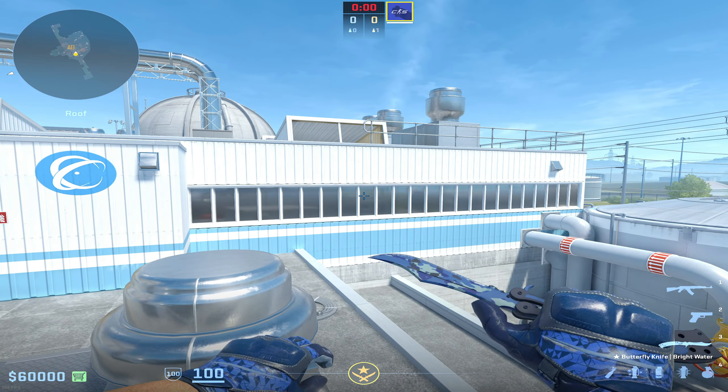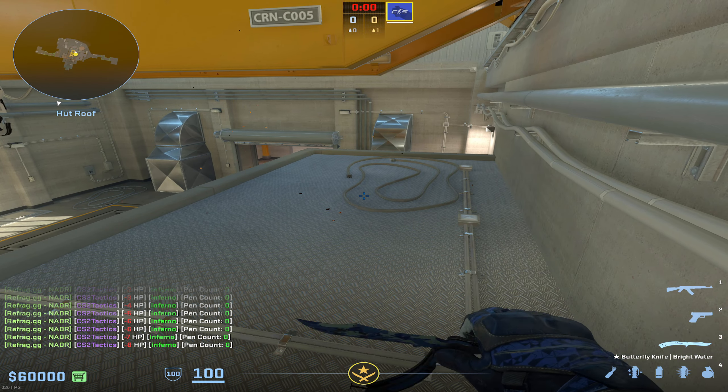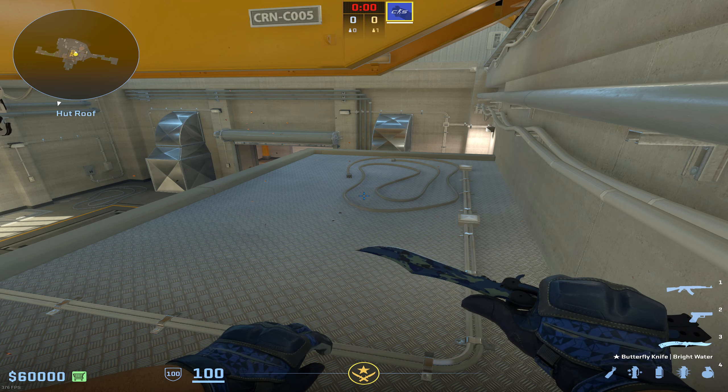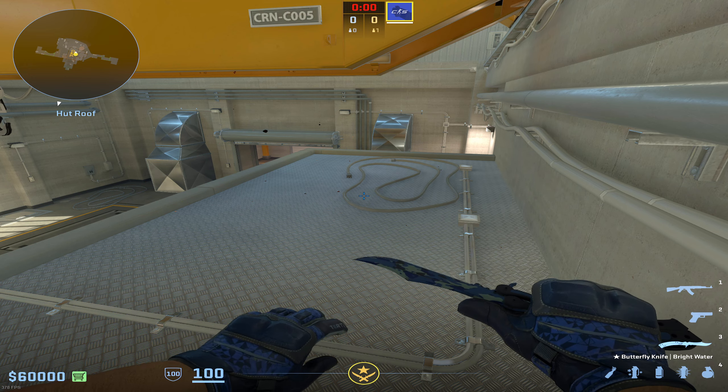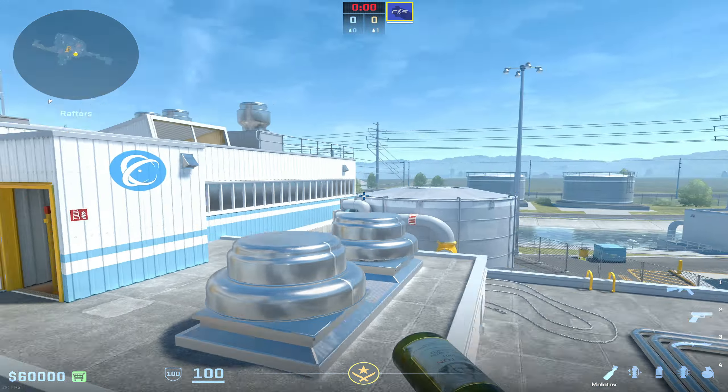It oftentimes leaves gaps. Generally, if you're playing against a team that doesn't know too much about how these spread, they're probably going to jump off once they start getting burned. But if someone's able to recognize there's a gap on that molly they're throwing, they may try to abuse it and stand up here and just gun people down as they run out, which is why I don't like to throw this. But if you just cannot get down the more difficult movement for mollying off top hut, this is definitely a solid option.